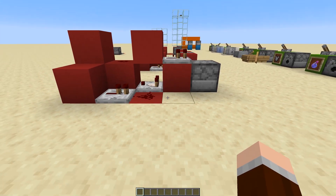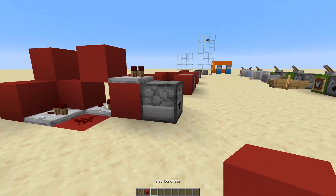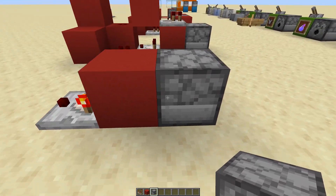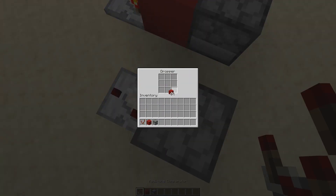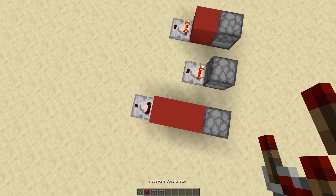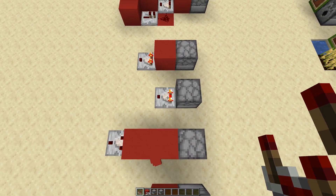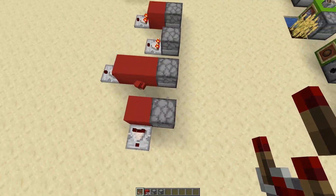One last thing I wanted to point out, which I forgot in the last episode: comparators can read through one block. So if you have a dispenser right here, a comparator will be able to read through that block what's inside of this dropper. It will also obviously work like this, but it will not work like this, nor will it work like this, because the comparator and the dispenser or dropper or chest or anything have to be in a straight line.